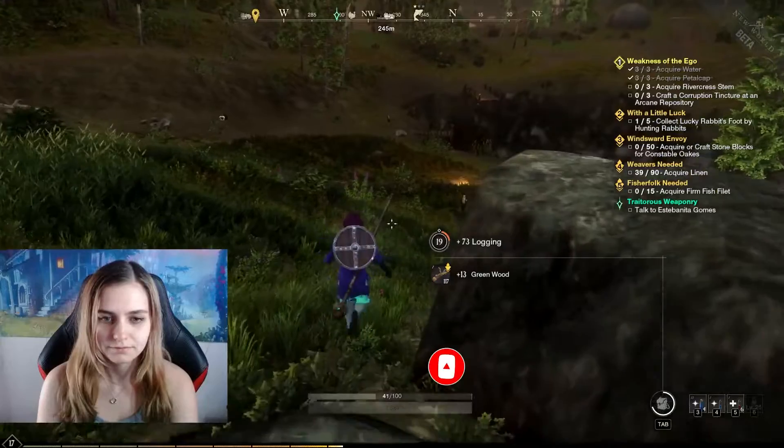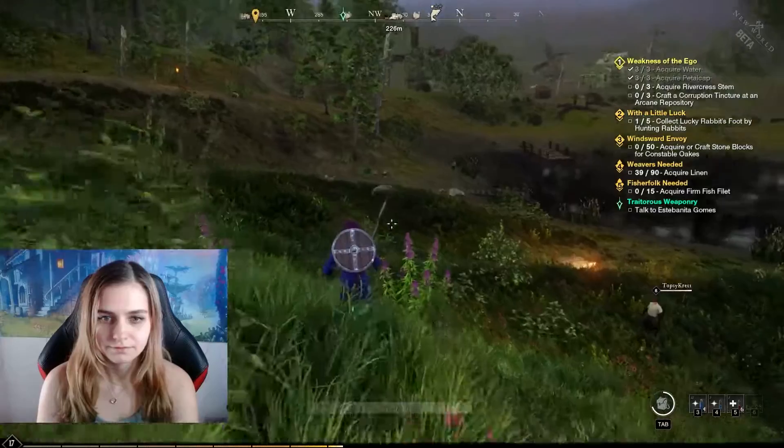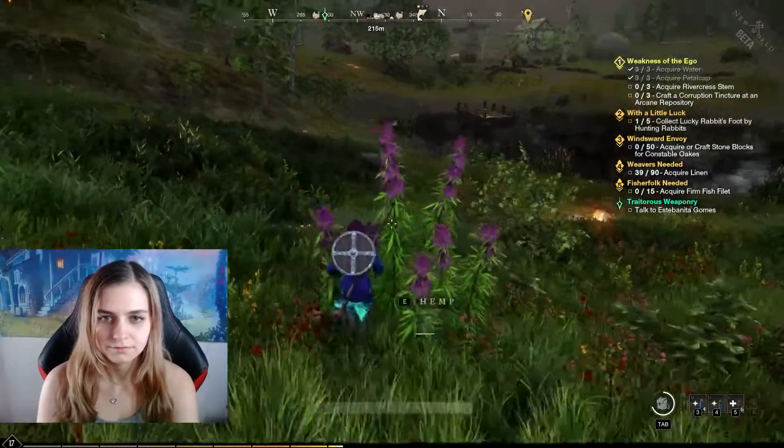Alright, so you've downloaded New World, picked out your weapons, and now you need gear. There are three very basic armor types in the game: light, medium, and heavy.